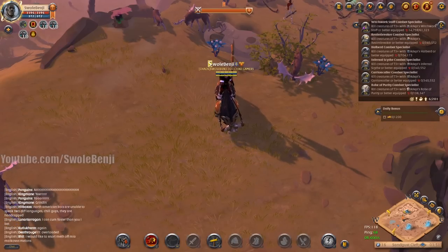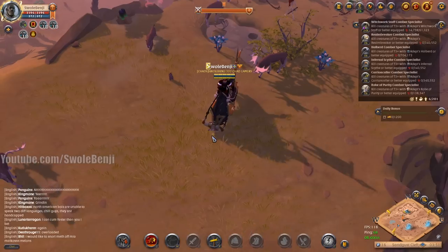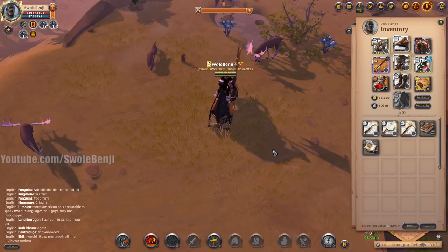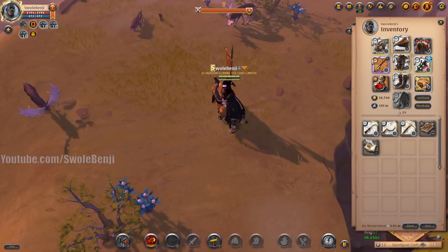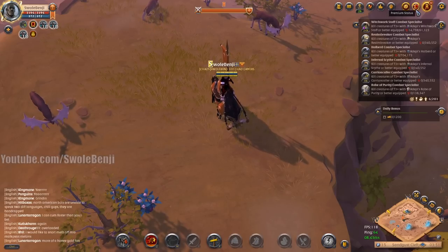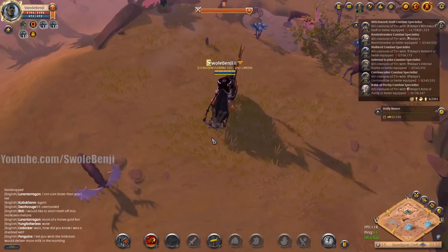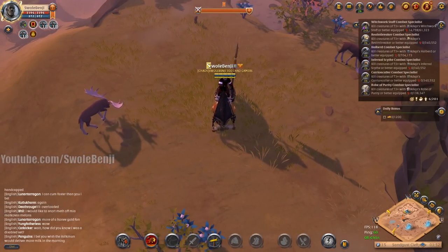Today we're going to see how long it takes to make 1 million silver with skinning, but instead of a new character, we're going to be doing it on a tier 8 gathering set with tier 8 Avalonian tools, with journals, with the pork pie, with all the good stuff. We do not have premium active — this would be much faster, 50% faster actually, if we did.